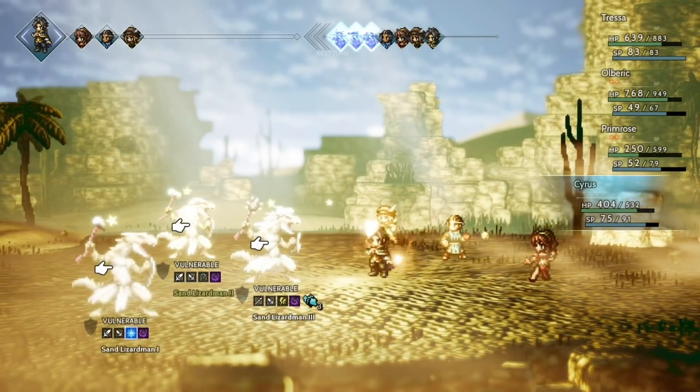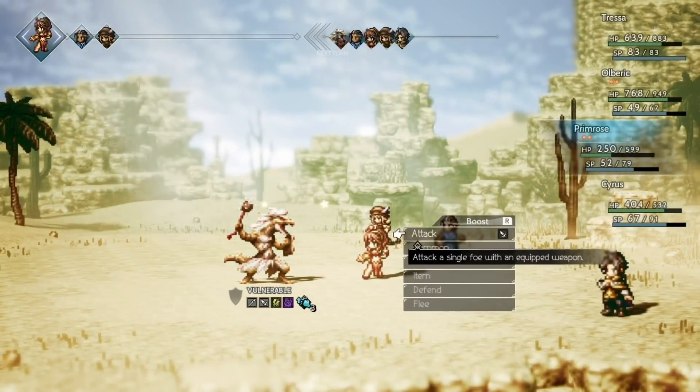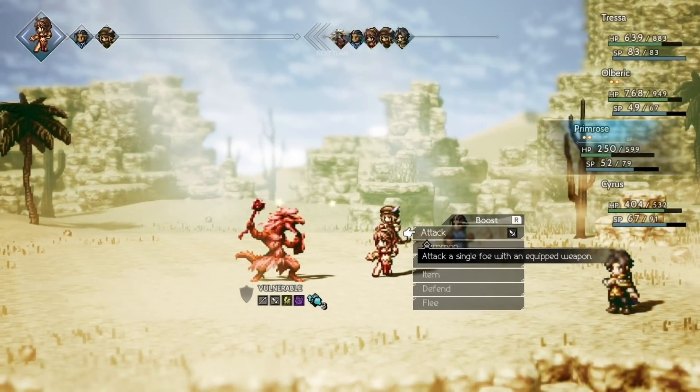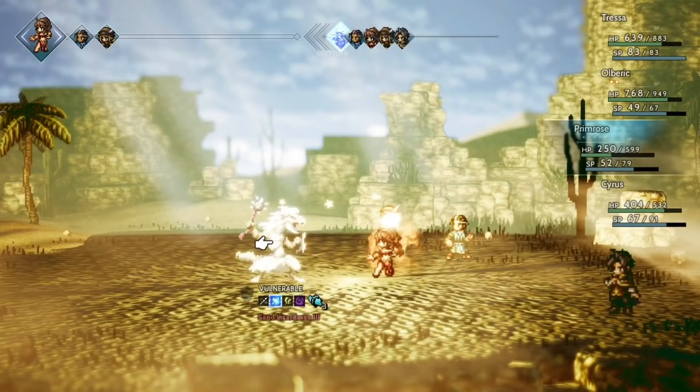So he's going to use this, and this should do very nicely to obliterate those two guys in the back. However, this guy in the front still lives. So the question is, what are we going to do? Primrose has two boost points lit up. So we're going to charge her dagger up, and you'll see that when we target him, his name is in red. This is a modern JRPG convention — the name being red means he's pretty close to death. When he's reasonably close to death, it'll be yellow.